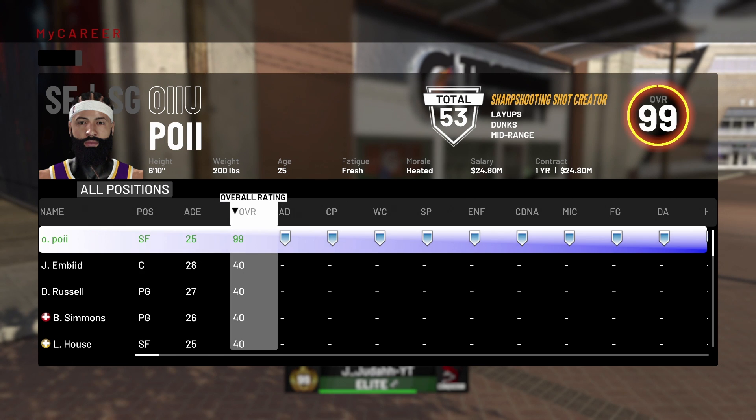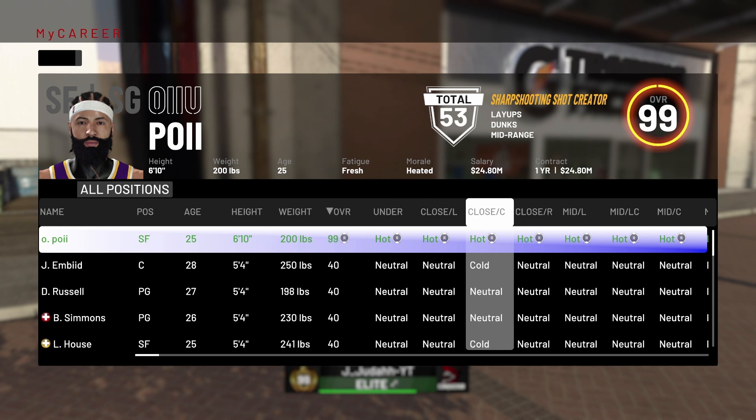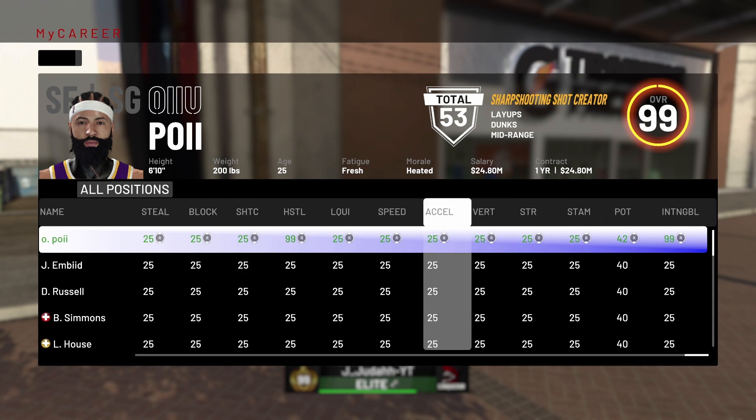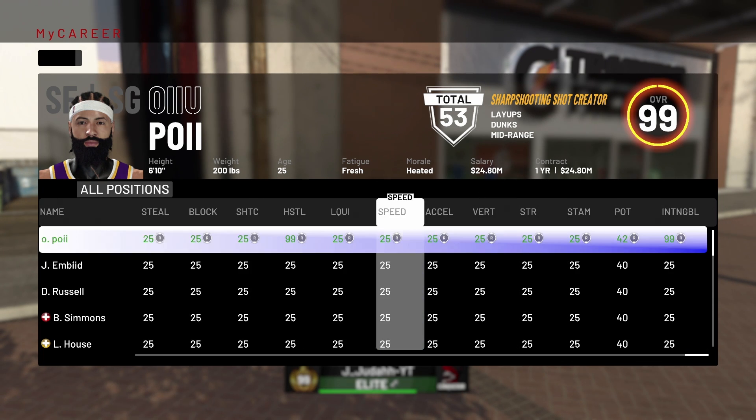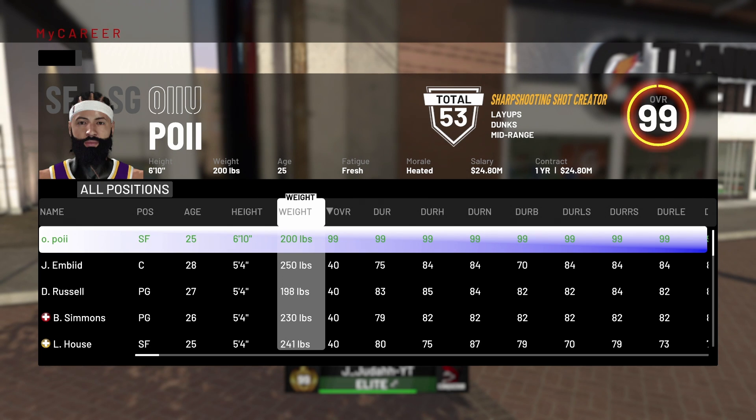After you've done that, make sure all your hot spots are turned up. You don't have to worry about moving everybody else's hot spots down because their attributes are already low — hot spots won't do anything for them. Keep in mind you're only going to have to do this once as far as everybody else. From now on, all you're gonna have to do is build yours back up yourself, and that's super quick. Take everybody else's down and they're gonna be down for the rest of the game. Now build all of your attributes all the way up to 99.